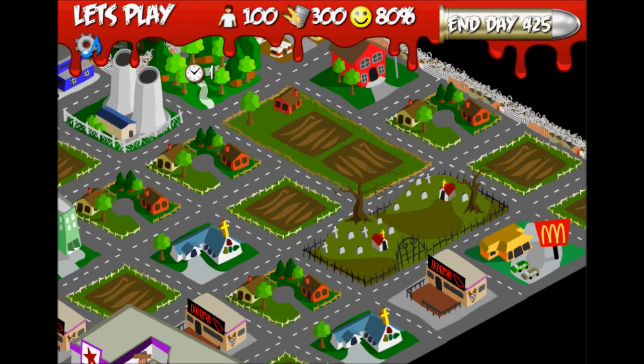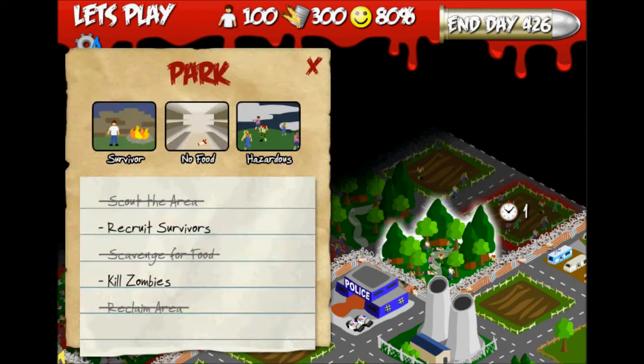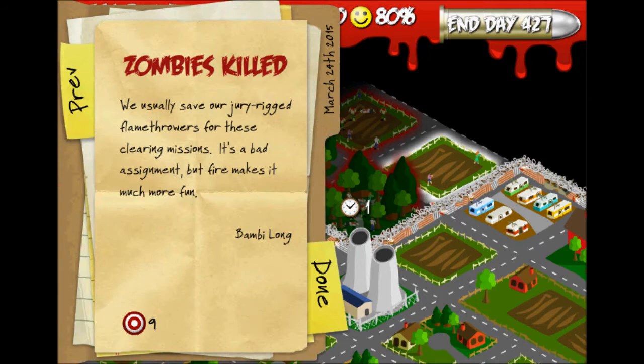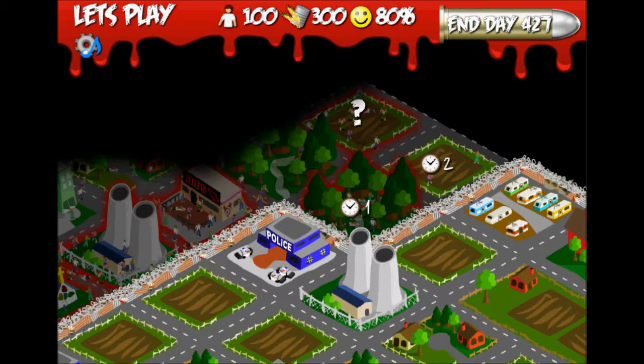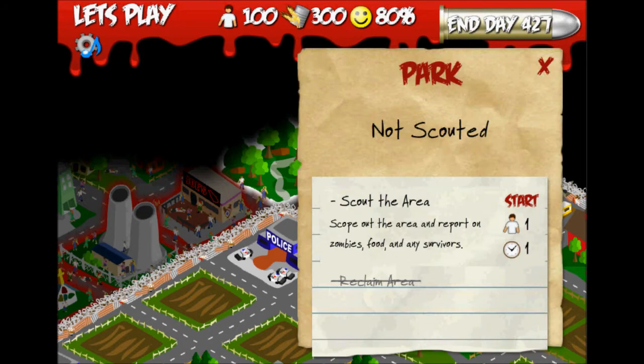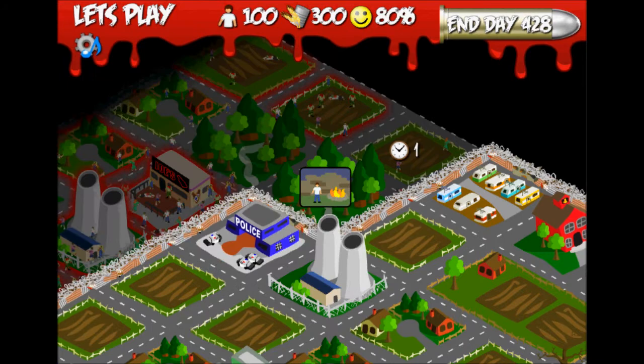We're getting close to the edge of the screen. One, two, three, four, five — we've only got about halfway. We're already about halfway there. We just need to keep edging that way. It'll be a slow fight, but we've got to just keep marching across the land, burninating everything in our path and stuff like that.